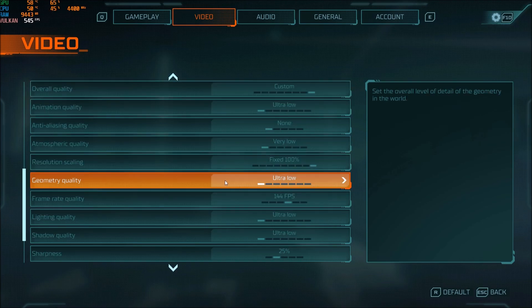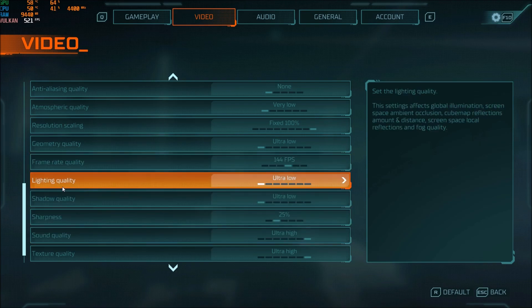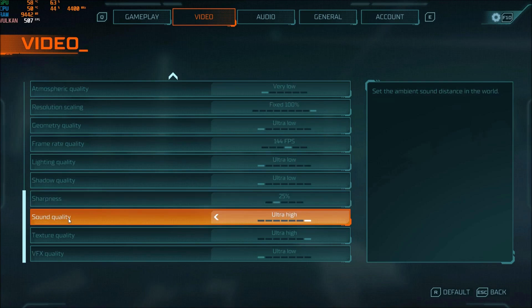Geometry quality: I'm putting this at ultra low — about 2% gain for each bracket. Frame rate: I'm setting it to 144, but you can also use 'match monitor' if you prefer. Lighting quality: if you're getting random frame drops during fights because of the many light effects in this game, it's probably the lighting quality — just go with low. Shadow quality is really important: 3 to 4% for each bracket, so I'm putting it at ultra low as well. Sharpness I'm not touching.